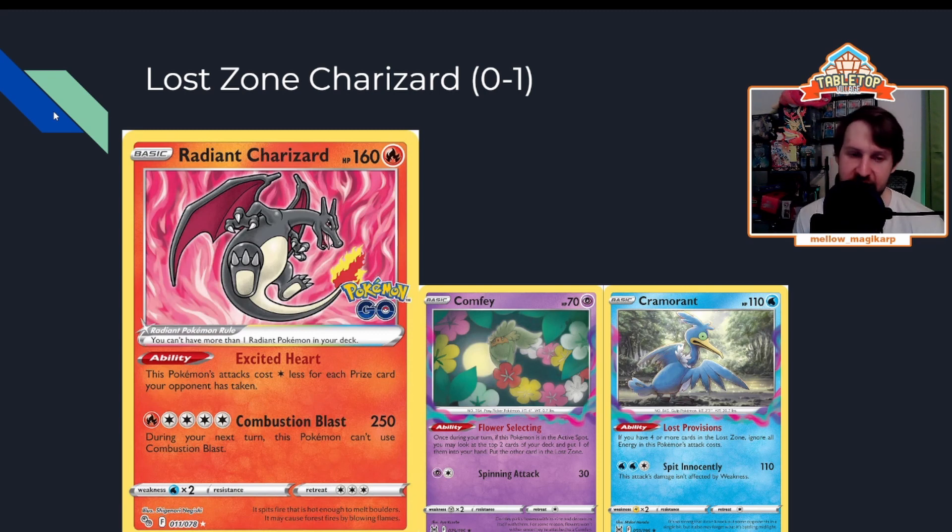Lost Zone Charizard — Sablezard — I wouldn't expect a ton, but they'll be around. It's very straightforward and very good in the mirror. With Drapion you take a good Mew matchup; you get the Zard KO and figure out the other KO from there. If they don't Lost Zone your Drapion or your Zard, you just win. I think it's a solid deck but not quite powerful enough. I hope I'm proven wrong, but I wouldn't be the most scared of it going into this weekend.